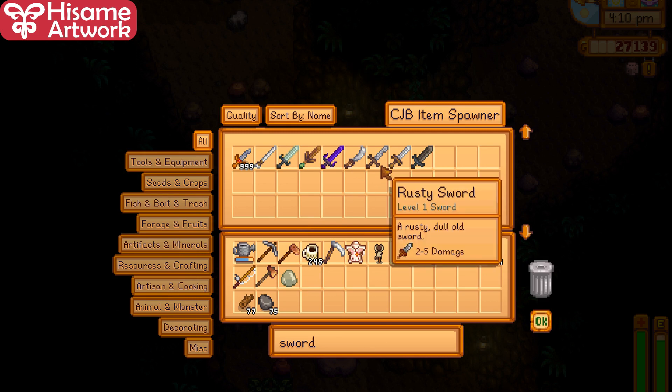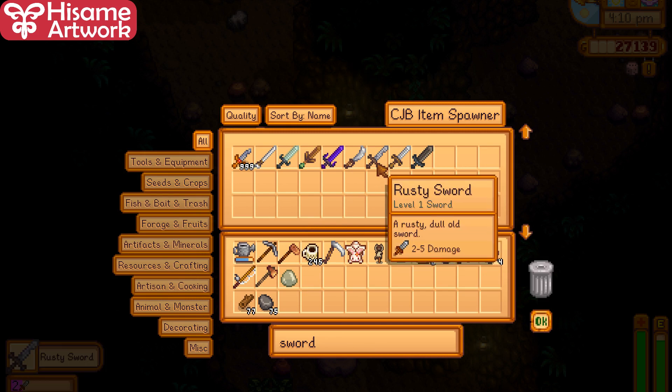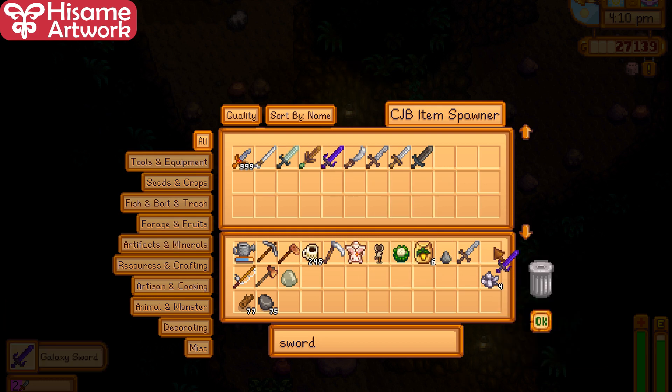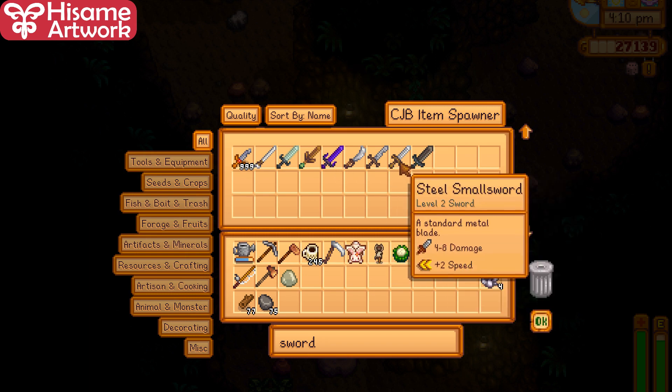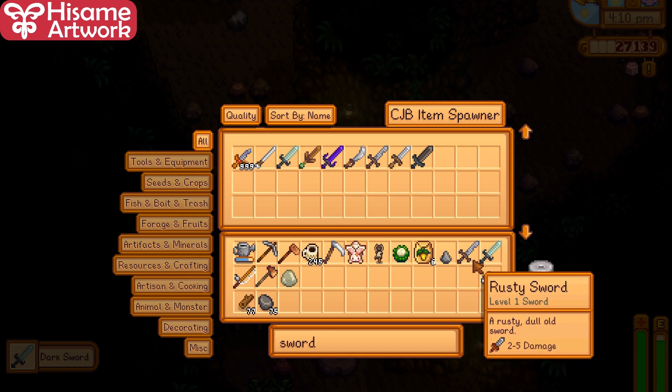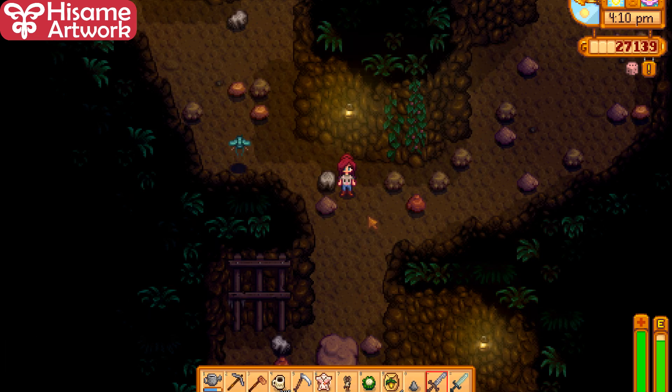I recommend you do the quest with the rusty sword. If you get greedy and use the Galaxy Sword, from what I've seen in cheat playthroughs, the Galaxy Sword will not activate the green slime quest. But if you cheat a little less and use a Steel Sword or a Dark Sword — which is way better than the rusty sword — the quest will still work and you'll be fine.